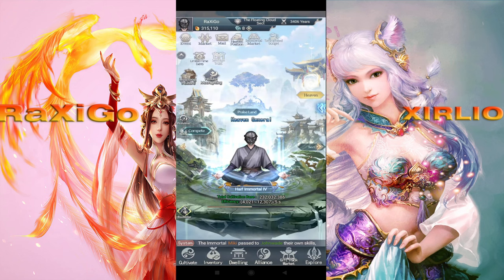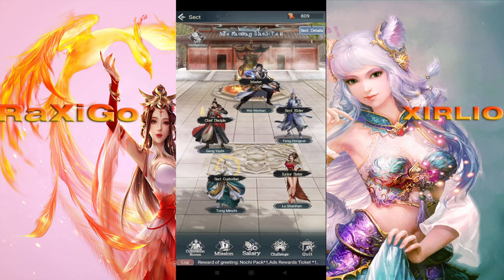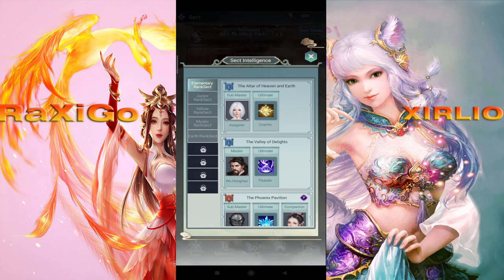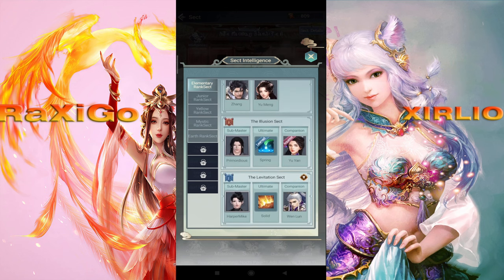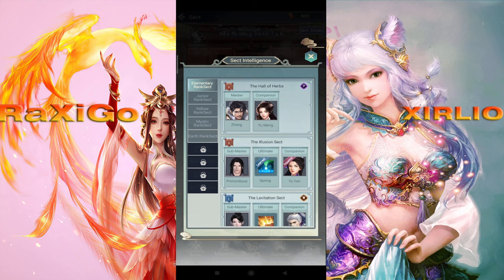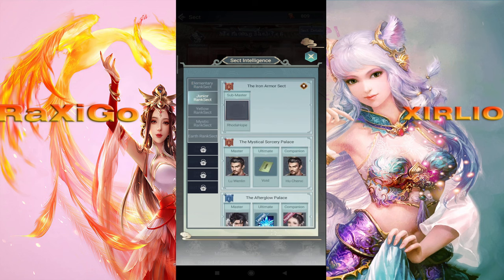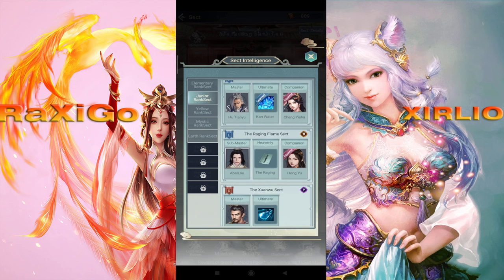So if you go to sect intelligence — well, my current sect doesn't have it, but you're basically not gonna get it in your elementary sect, which is your first sect when you start the game. But if you go to junior sects — by the way, get Khan Water Roar, otherwise you're gonna have a rough time clearing Adventure 20. I think I've covered that in my other guide, so check that out.